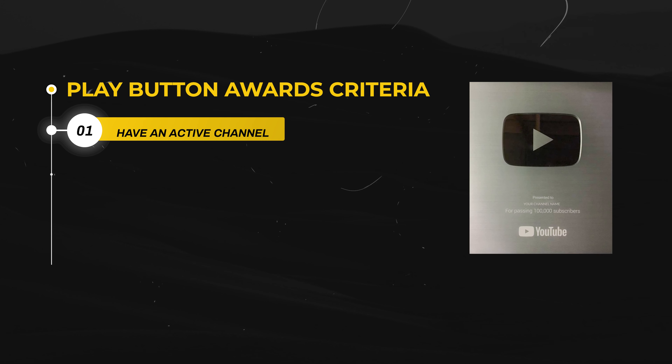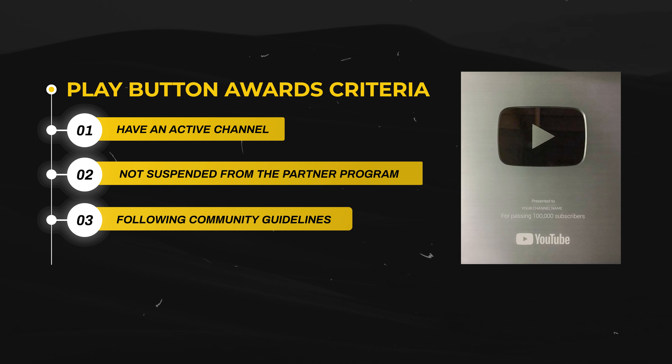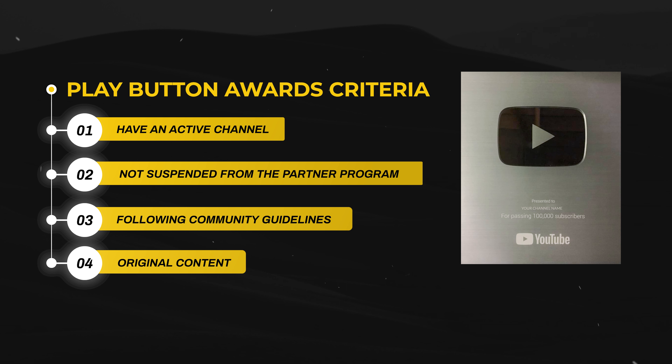First, your channel has to be active and you cannot be suspended from the YouTube Partner Program. You also need to be in compliance with YouTube's community guidelines and their terms of service. Lastly, your content has to be original and it can't be deceptive, spammy, or part of a scam. And that is all that you need to get the silver play button award.